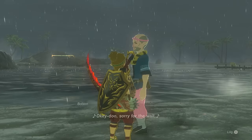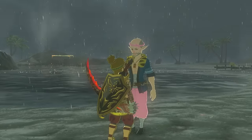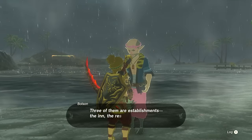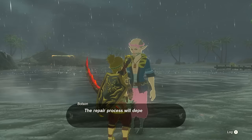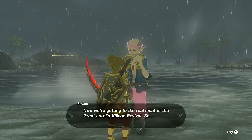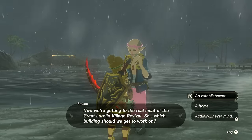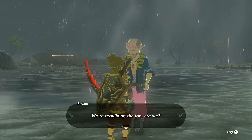I deliver all 20 bundles of Hylian rice to Bolson. He's impressed with the hustle. He uses the logs to shore up the foundations under the buildings and goes to check the state of each one. He comes back and says the foundations are nice and solid. Now it's time to move on to repairing the actual buildings. There are five to fix: the inn, the restaurant, the Lucky Treasure Shop, the village head's house, and Armes's house.